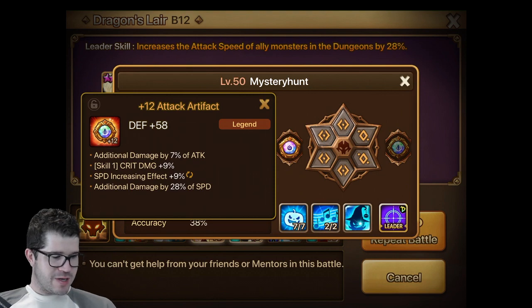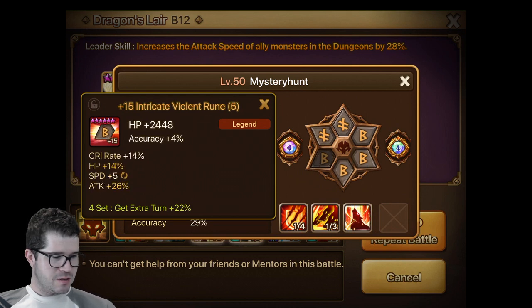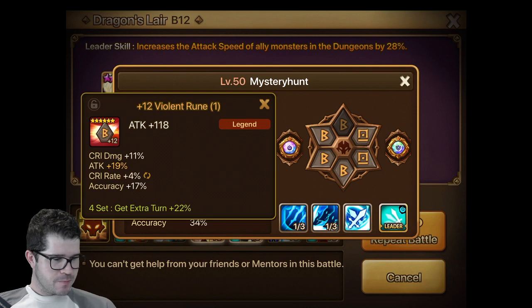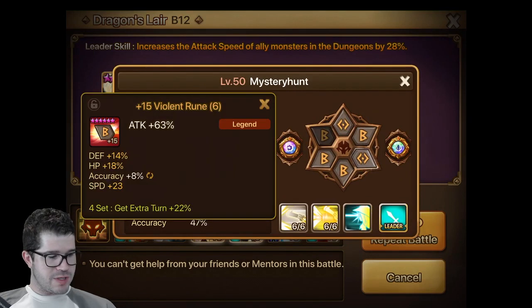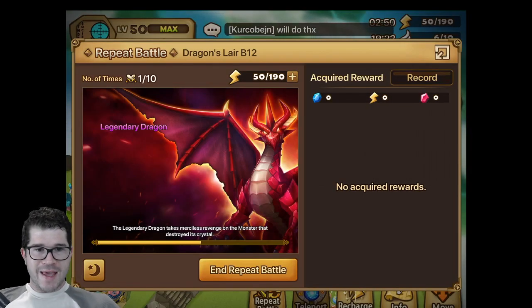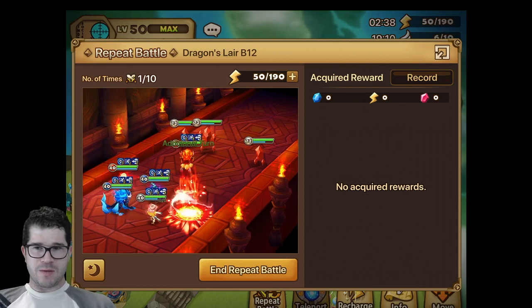So we've got additional damage, speed increasing effect, crit damage, and damage based on speed because that's everything Chilling does. Here's the Rauk — almost maxed crit because he's used in a lot of spots. The runes are pretty good; that one needs a gem and then attack and crit damage. Here's the Ikaru, the famous Ikaru that everyone loves. Probably should max his runes too. The main thing with Ikaru is if you can get two defense artifacts it's real easy to get him to his defense cap, and so then I started working on crit rate, crit damage, and make sure to give him accuracy.